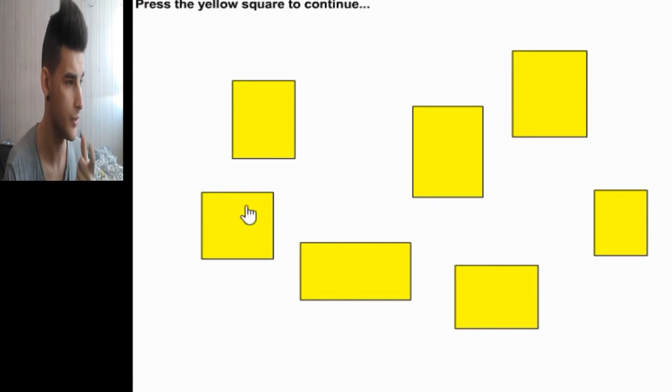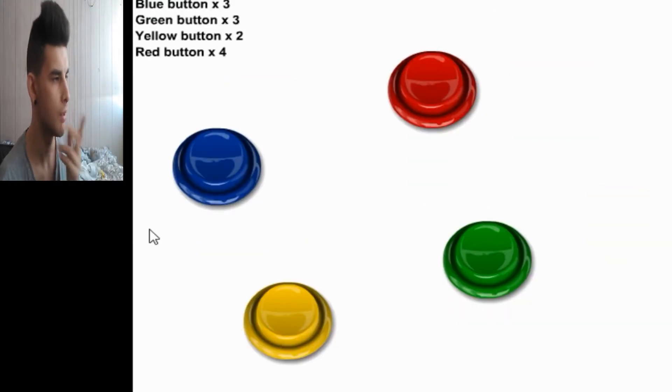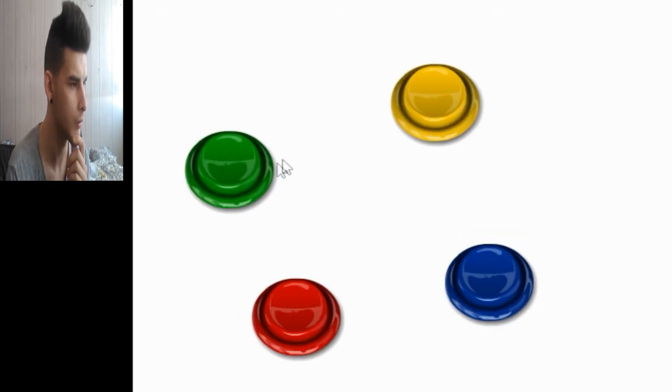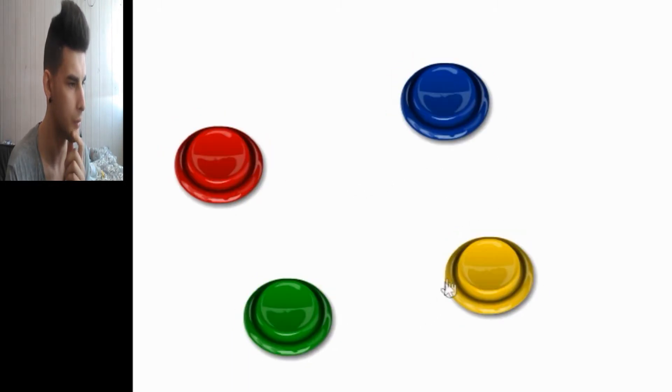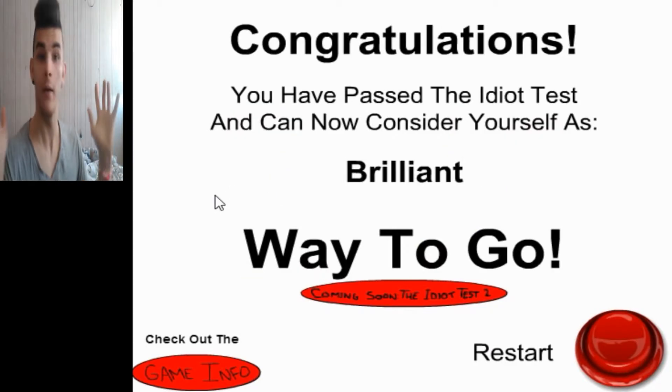Press the yellow square to continue. What's this? Blue button three times, green three times, yellow two times, red four times. So blue: one, two, three. Green: one, two, three. Yellow: one, two. Red: one, two, three, four. We did it.